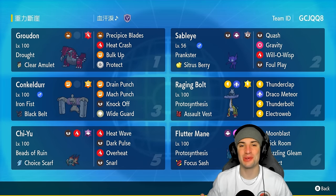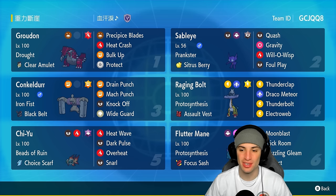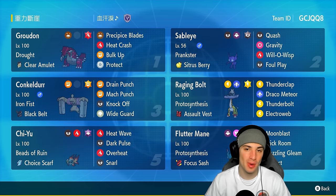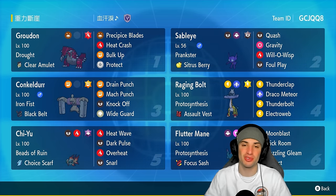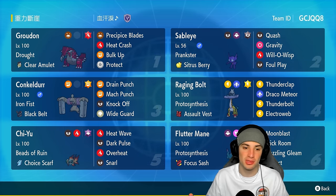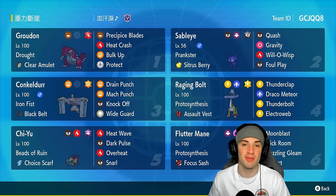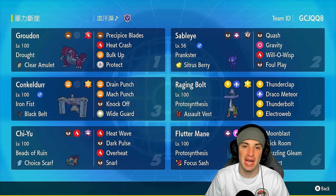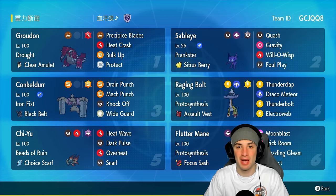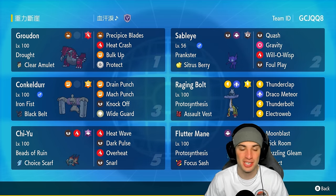Welcome back to the channel. In today's video we're using a Conkeldurr team for ranked Regulation G. Conkeldurr is actually really powerful — it's a great physical attacker and also great in trick room. This Conkeldurr is super slow, so going up against Ursaluna or Ice Rider Calyrex trick room teams, it will actually outspeed them. On top of that, Sableye has Gravity, so we can pop Gravity and then Precipice Blades will never miss — 100% accuracy.